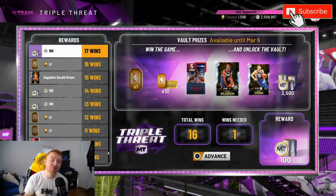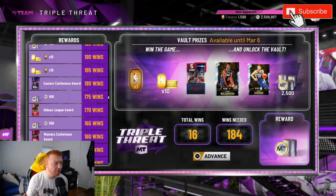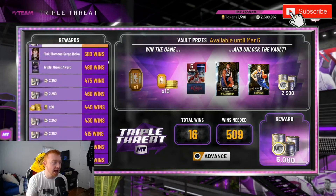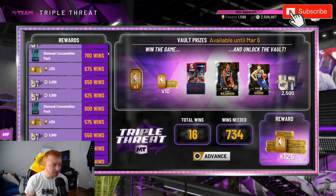What you really want to do is use code BIO2K at NBA2King.com and get 5% off your final order for cheap and reliable MT. Triple Threat Offline also gives you 1,000 tokens in total. While grinding it out, you get a lot of promo packs, a free diamond card, a free diamond Jamal Crawford that evos to a Pink Diamond, and then a Pink Diamond Ibaka who actually evos to a Galaxy Opal — a very good card.